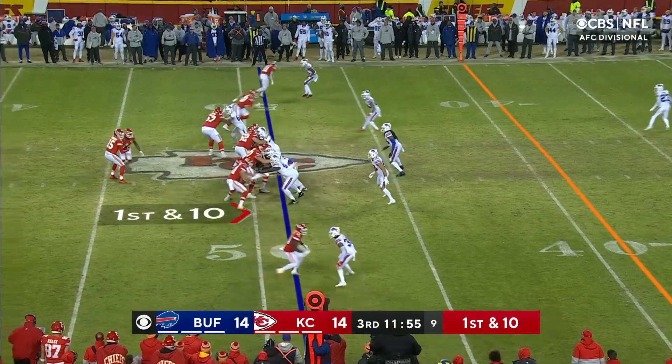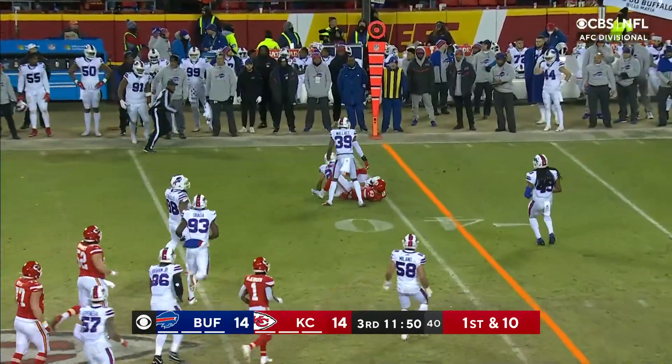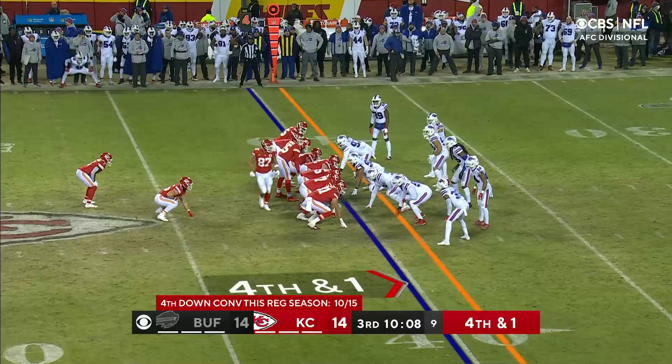This is when they like to play action — handoff, play action, play action. Pass, and they zip it to Gray, and he's got a gain of nine.